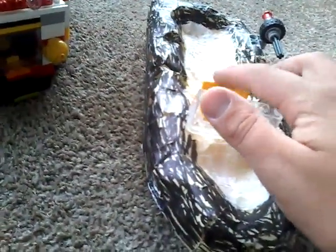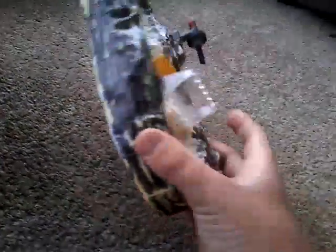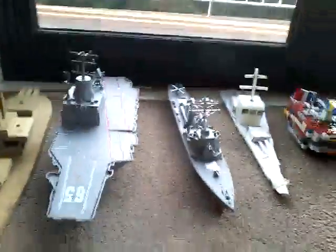It's got a little cannon that rotates — I just stuck that on, it's a Lego machine gun, I'll show you how to make that later. There are little seats I glued on, a windshield, and a spot for the anchor that I haven't put on yet. If you look underneath, it can actually float.